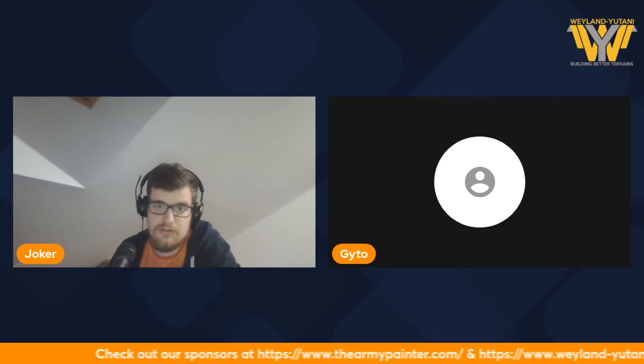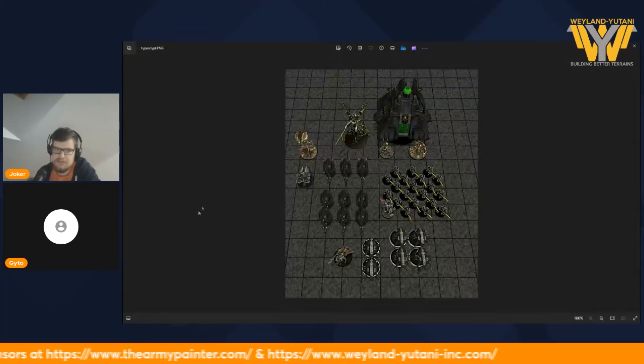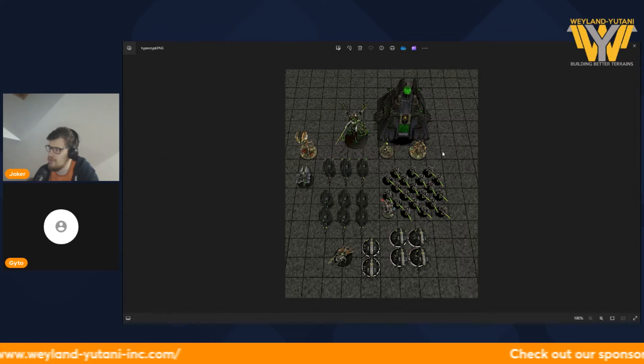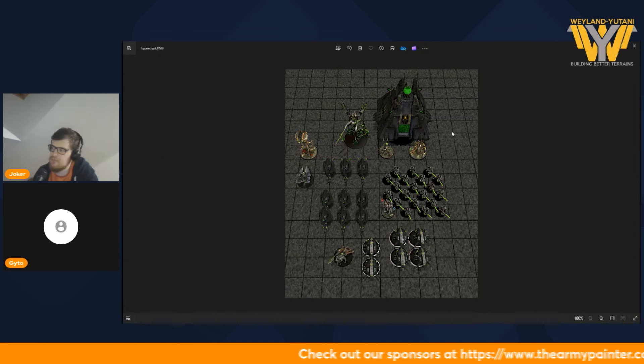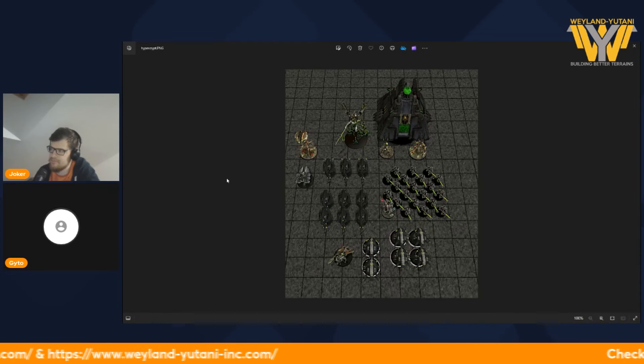We're going to start with a Hypercrypt list. Bear in mind, I've done these on TTS, and for some reason the Nightbringer model wasn't working. But the Nightbringer is included in all three that I will be showing in this manner. So, Gyto, over to you - this is the Hypercrypt one. So that's one of the Hypercrypt lists you can build with the Monolith.